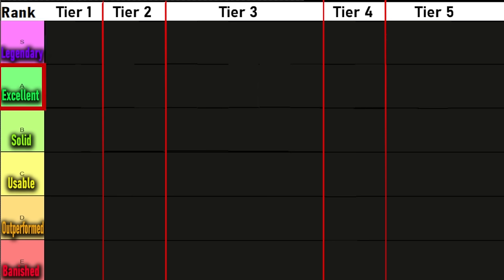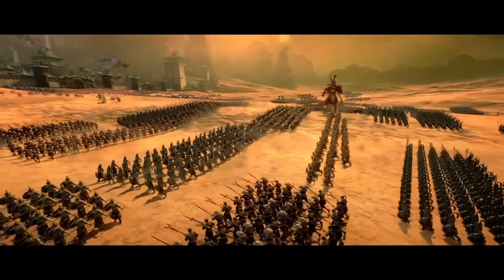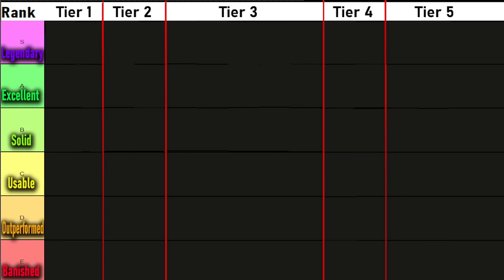Excellent is just a tier below that — the cream of the crop still. Very strong, very useful at multiple stages of the game, flexible and well worth the investment. Down to B tier solid — still a very good unit that can more than deliver. C is usable; it won't compromise your campaign but you may be overlooking better options. D is outperformed — too expensive, too inconvenient, or outclassed. And E tier is banished: a unit that either needs re-tweaking or is just really that bad. If the game is balanced well, the majority of units should sit between A and B tier.